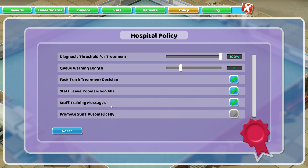Promote staff automatically — this is more of a personal preference. When a staff member reaches the next level and can take a promotion, this will automatically promote them and give them the comparable pay raise to keep them content. The downside is you might miss the message that you need to train your surgeon, and then he goes a long time without any training until he gets too much experience. It's off by default. I like to turn mine on. You can do it either way.